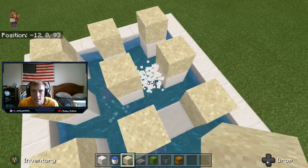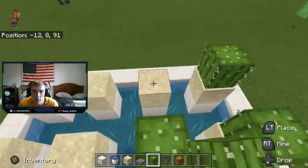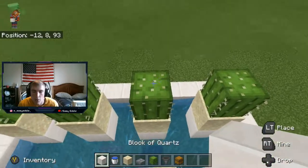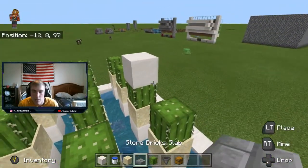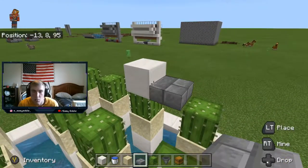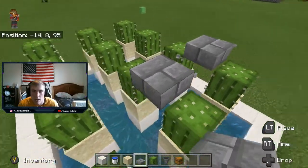Now put your cactus on top of every block of sand — this is where the cactus are going to grow, obviously. Then put a block on top of your cactus, and put a slab right there so it floats in the middle. Do that in between each cactus.